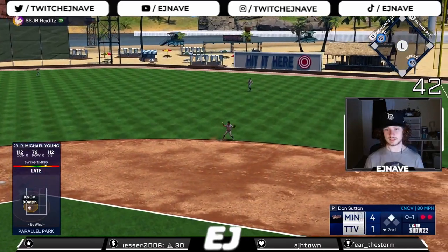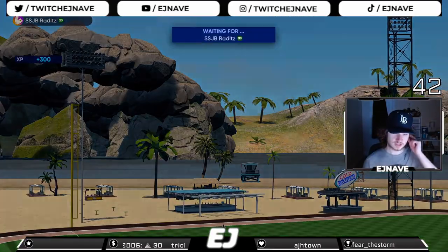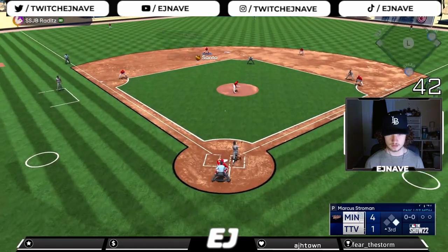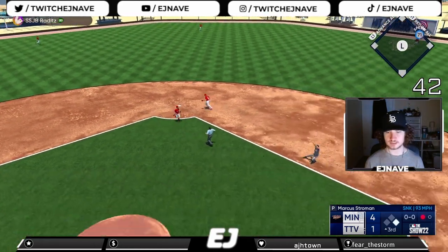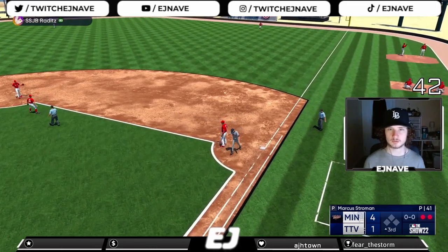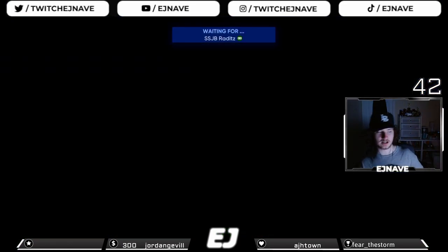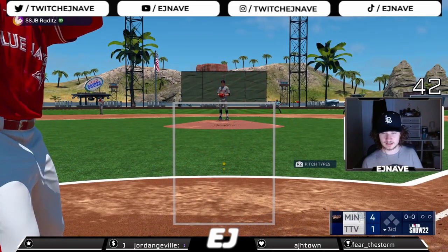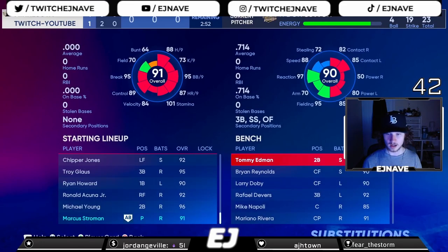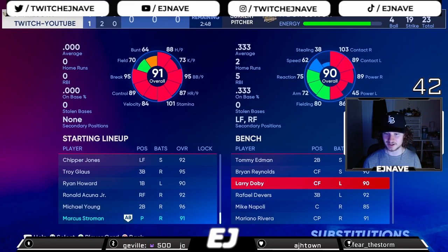Getting to second base here with Acuña — an RBI double, huge hit. Ground ball to the second baseman, picks it up, throws to first to end the inning. We do score a run. I was promised a Don Sutton though — gotta figure it out. There's a line drive, Santo makes the play, throws to first and Santo contributing with a line-out double play. Two down. He thought about the inside sinker, swings for strike three — we got to take out Stroman, he's kind of getting hit.